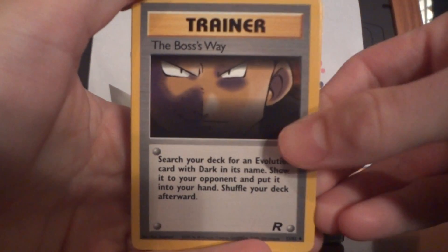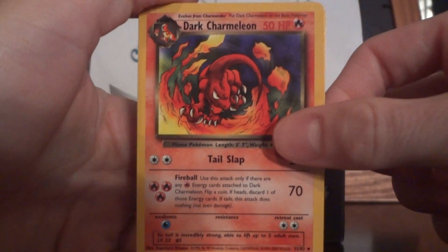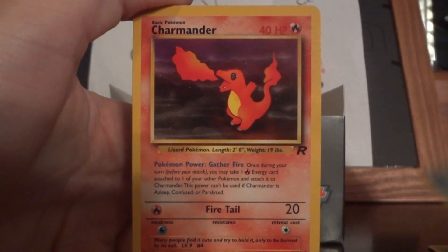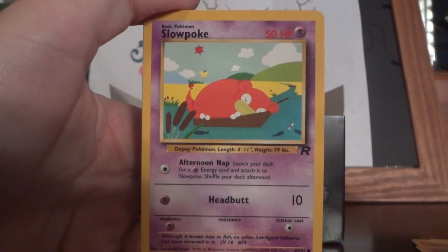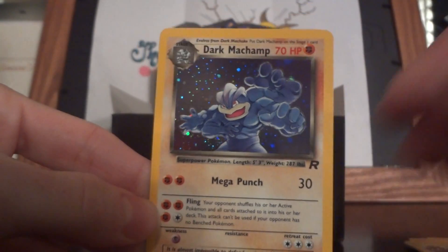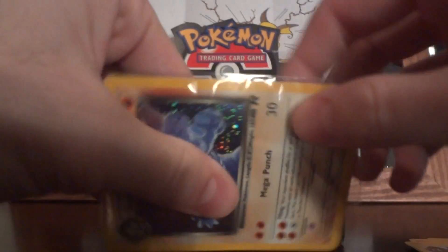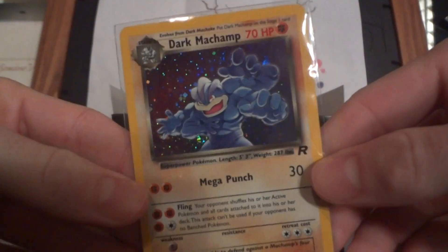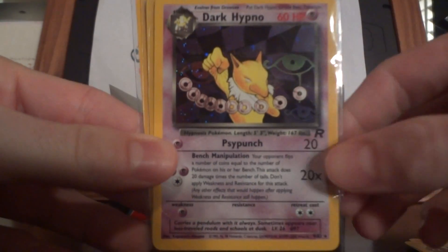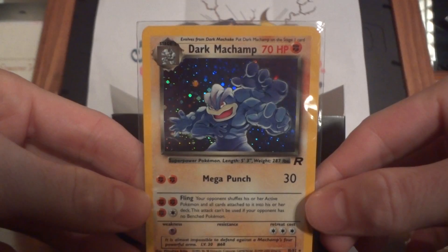I have to go back and take a look at the holos and non-holos that I got from my previous opening of these, mainly because I don't remember. Okay — I can see which cards I still need to trade for. The Boss's Way, Dark Machoke, Dark Tourmaline — sweet, that's awesome. Abra, Ekans, Psyduck, Charmander, Machop, Slowpoke, Dark Raticate — and our last holo is a Dark Machamp, which is one of the coolest holos of the set. These holos in the set are absolutely amazing. They sparkle like crazy. Look at that. I got pretty much exactly how much you'd expect out of 12 packs, with two of them being the rarest ones you can get. It's awesome.